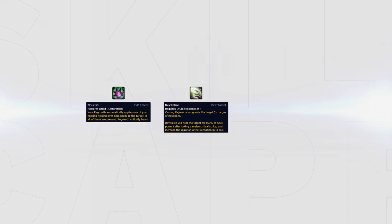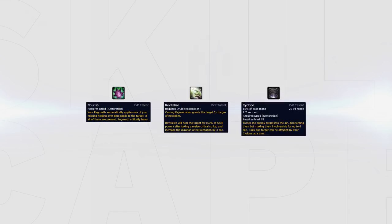Nourish makes your Regrowth apply one of your missing HoTs on the target. If all HoTs are active on the target, Regrowth will be a critical heal instead. Nourish should be played instead of Revitalize when facing a spell cleave, or instead of Cyclone when going for a dampening game when playing a melee cleave.